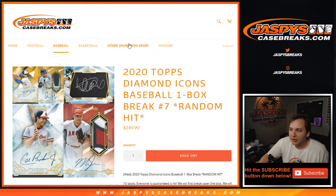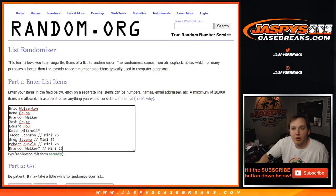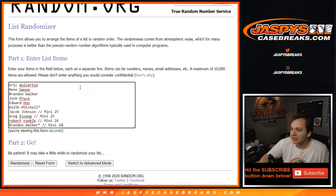What is going on everybody? This is 2020 Topps Diamond Icons, one box break number 7, Random Hit Style. Thanks everybody for getting in. Here are your players for tonight's Diamond Icons break: Eric, Rene, Brandon, Josh, Edward, Keith — all bought full spots — and then Jacob, Greg, Robert, and Brandon all got them through select mini box breaks. So thanks to everyone there.